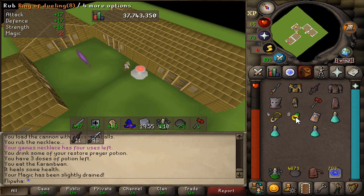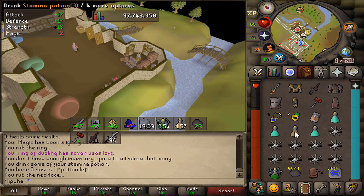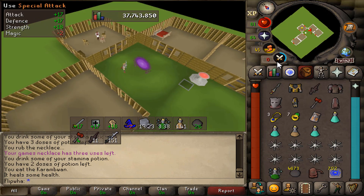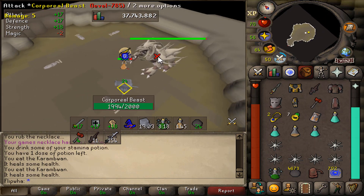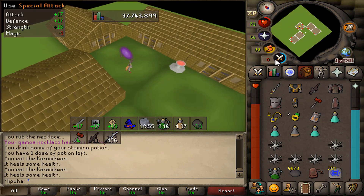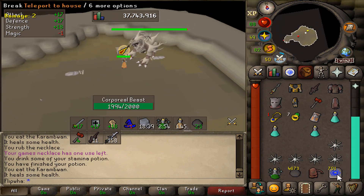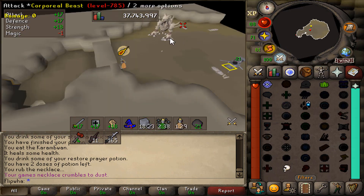You can see we're up to 906 damage with the BGS and we want to get over 300 plus damage with it. This way the corp's magic level will be lowered a lot and its magic ability won't barely hit you at all. We're slowly getting up there.